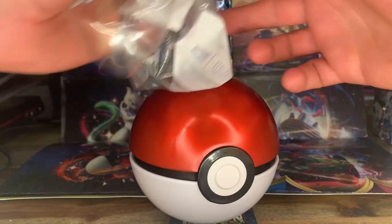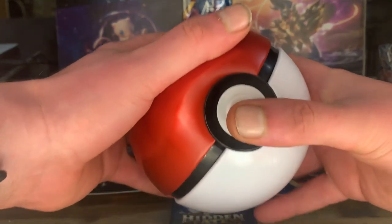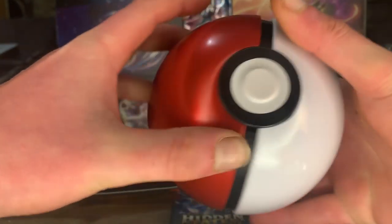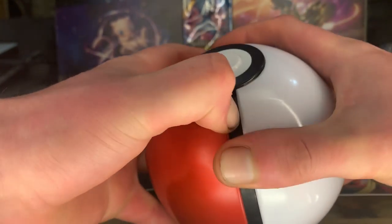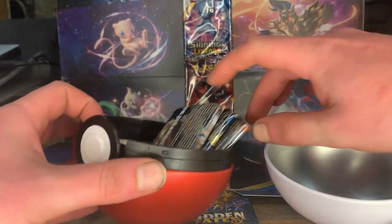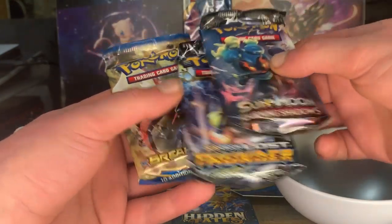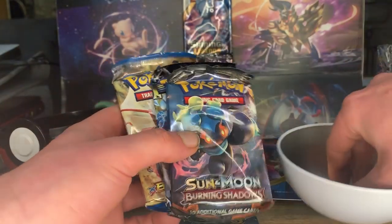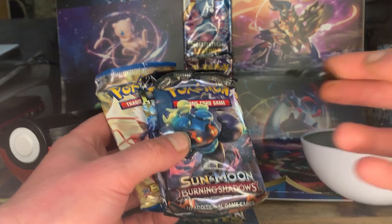There we go, finally got it open — very nice. I will be displaying that with my personal collection. Inside we've got the three booster packs. Let's see what we've got: Burning Shadows, Sun and Moon Lost Thunder, and Breakpoints. Some nice packs, hopefully we get something good inside, and of course we get a nice little coin — I like that coin, it's pretty cool, nice color.